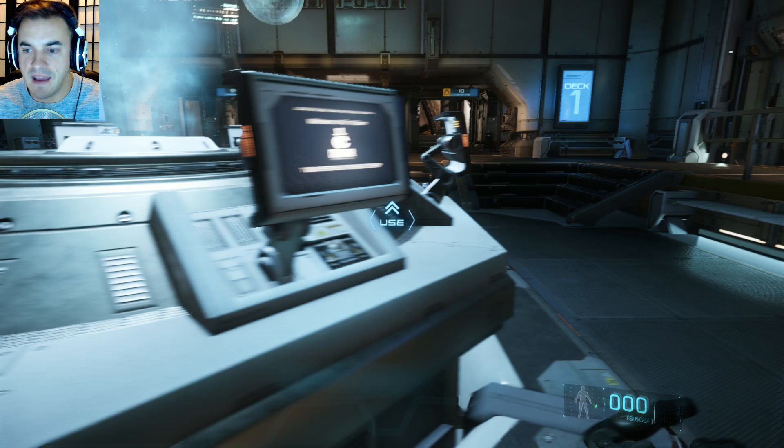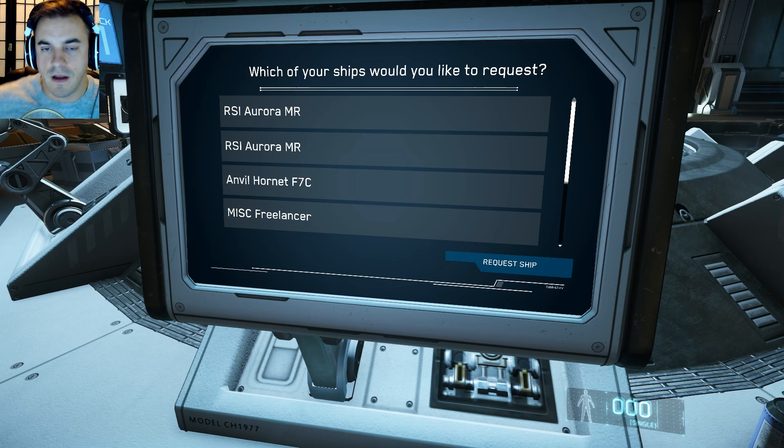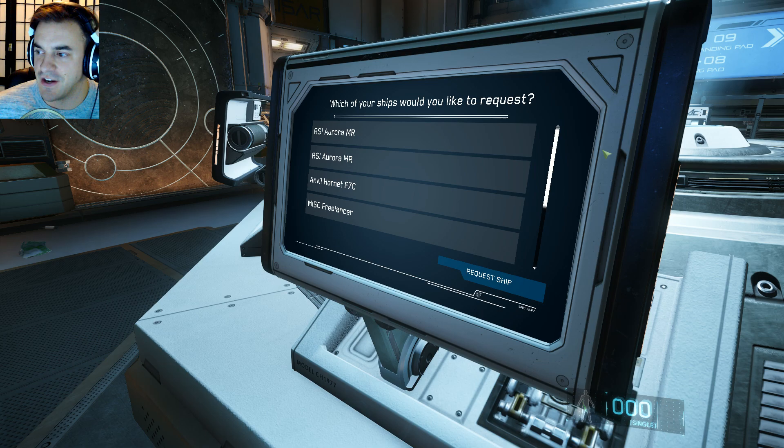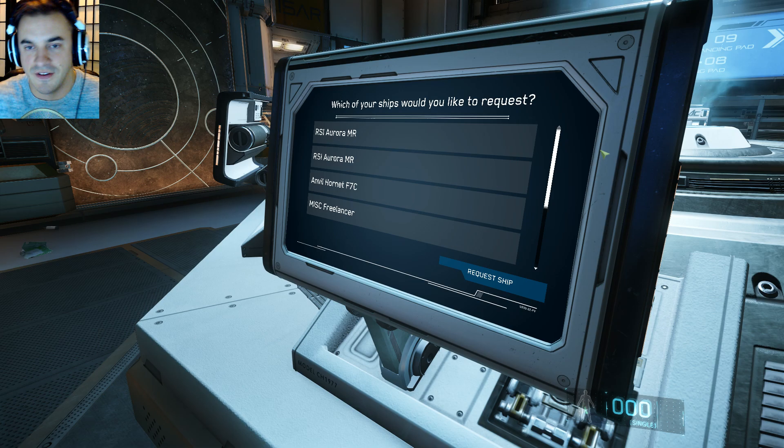I'm really excited to play this and I have yet to check out the Freelancer. When you first log in the game, you can log in to Port Alistar, which allows you to play with other people based on who's logged in to that specific shard. The way this series is going to run is we're going to do some episodes, have some fun with it, until we either die, the game crashes, or when we kill people.